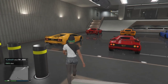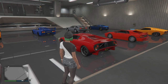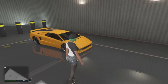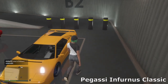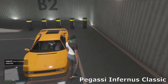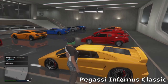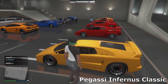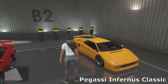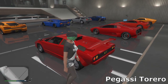Then we move over to Nightclub Garage 2 — my classic supercars garage. Starting in this corner we've got the Infernus Classic, based off the Lamborghini Diablo. I just went for a simple yellow with the nice classic Diablo spoiler and some simple sport wheels. Obviously it has pop-up headlights — I really like this car and it's a big fan of it in real life too. Then we've got the Torero, based off the Lamborghini Countach.